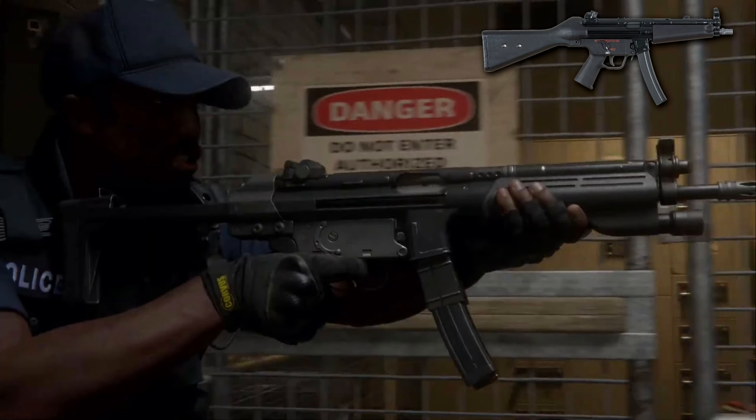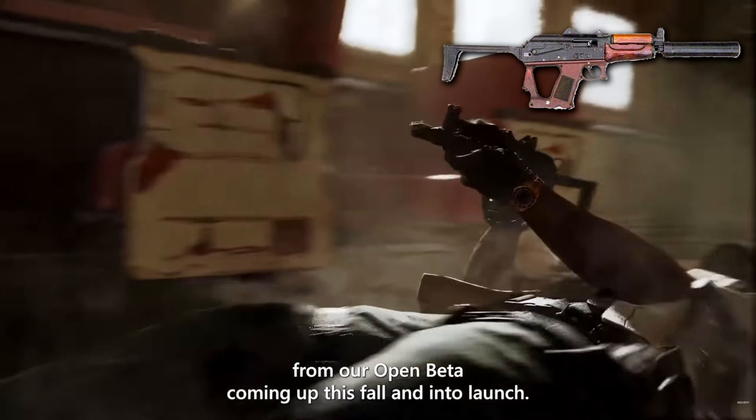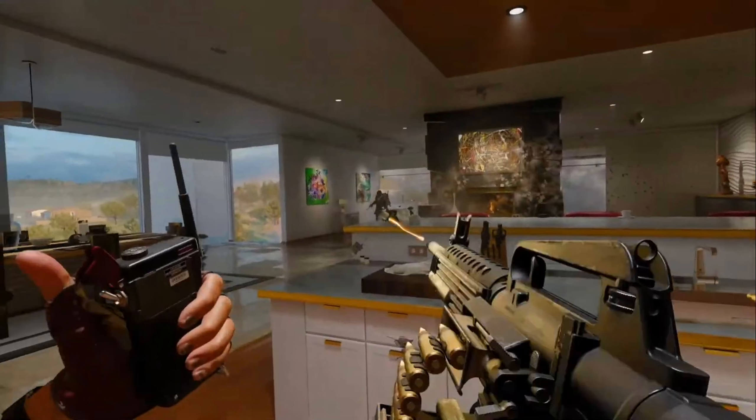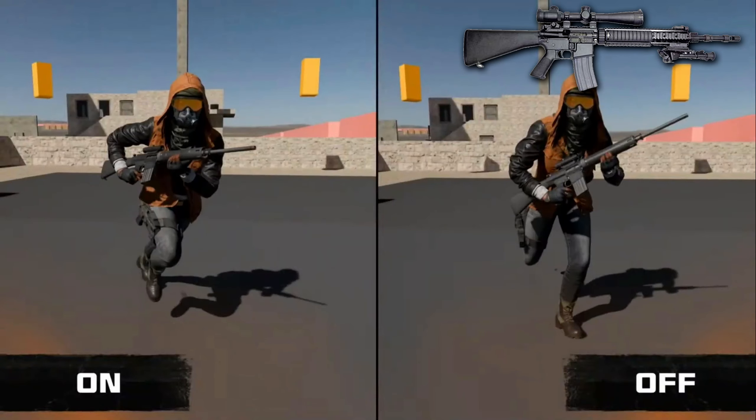For SMGs, we have the C9, which is the MP5; the Tonto 22, based on the Grendel R31; and the Jackal PDW, based on the Jeopard PDW. Then for shotguns, we just have one: the Marine SP, based on the Mossberg 500. For LMGs, we have the XMG, which is just an LMG version of that XM4. Then for marksman rifles, we have two: the SWAT 556, based on the SIG SG platform, as well as the DM10, which is based on the SR25.